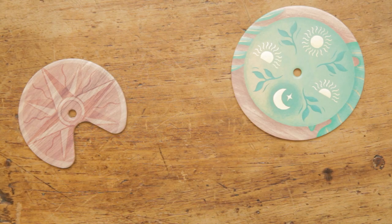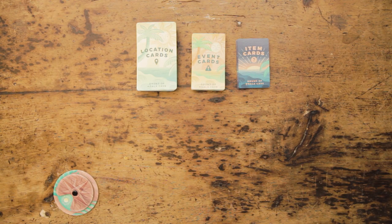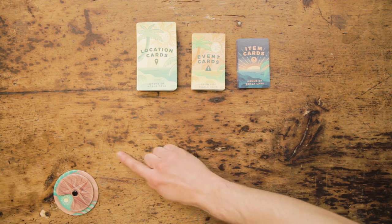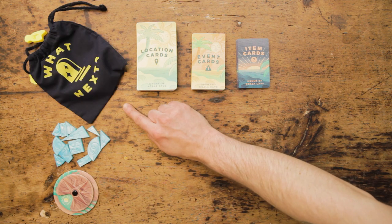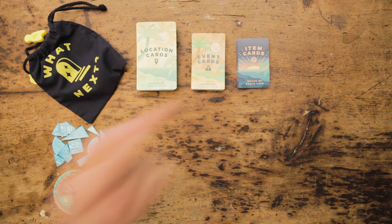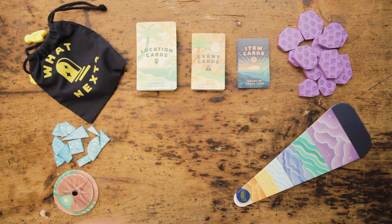Next, find the time dial for your adventure and put it together like this. Lastly, take all the game pieces and place them within easy reach. You should have 12 puzzle pieces, a bag with 16 item pieces, 12 peril pieces, and finally, the puck and triangle.